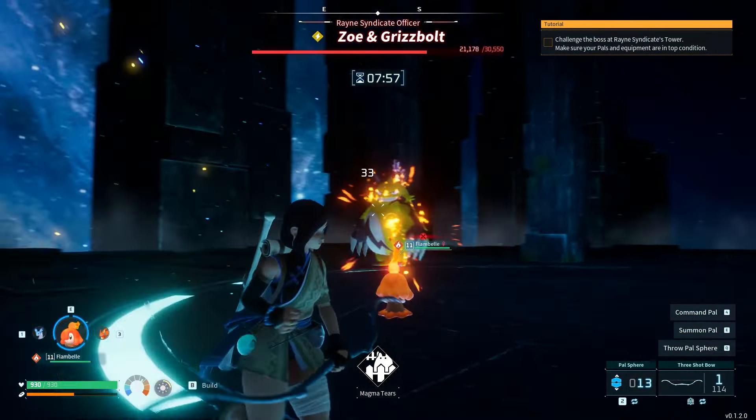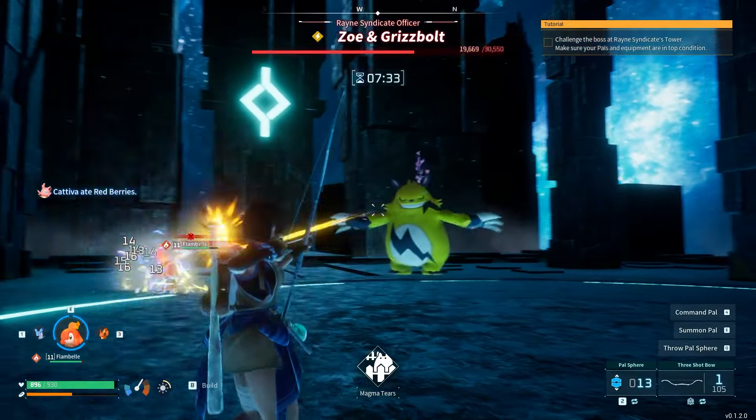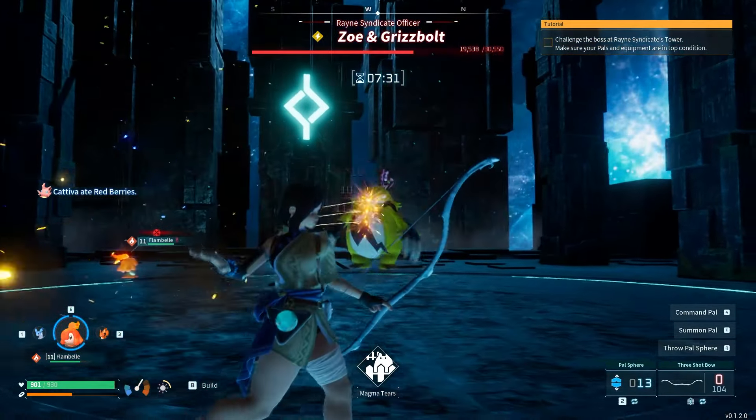One of his attacks is a series of lightning orbs that are launched at your current location. This is avoided easily by strafing left or right.